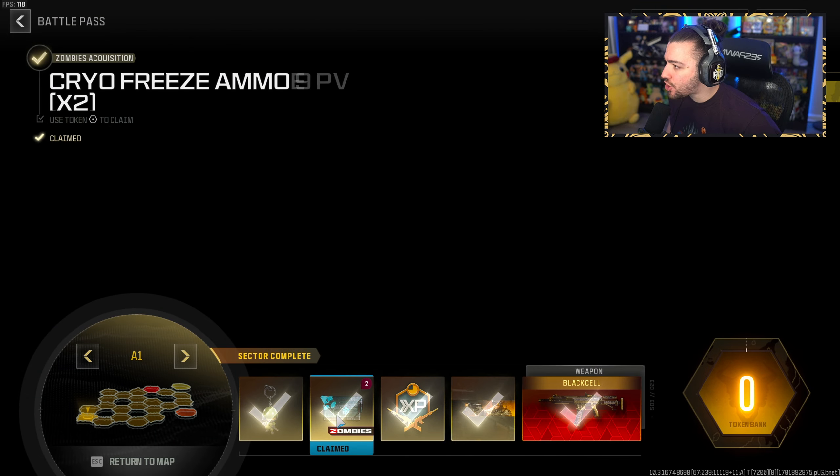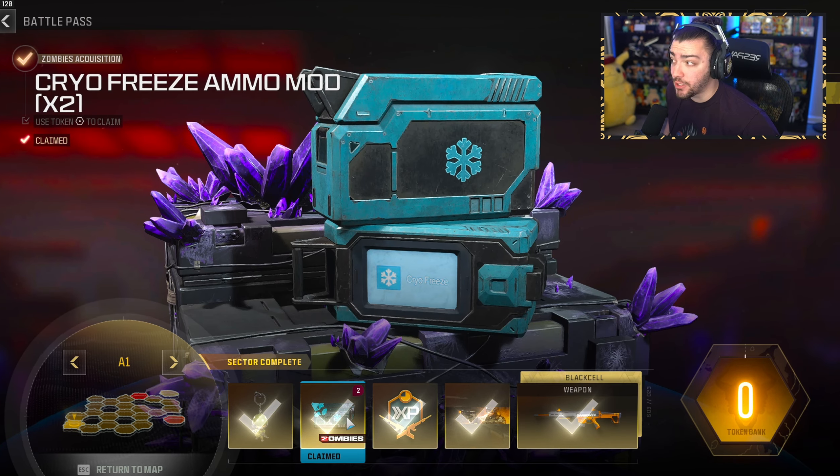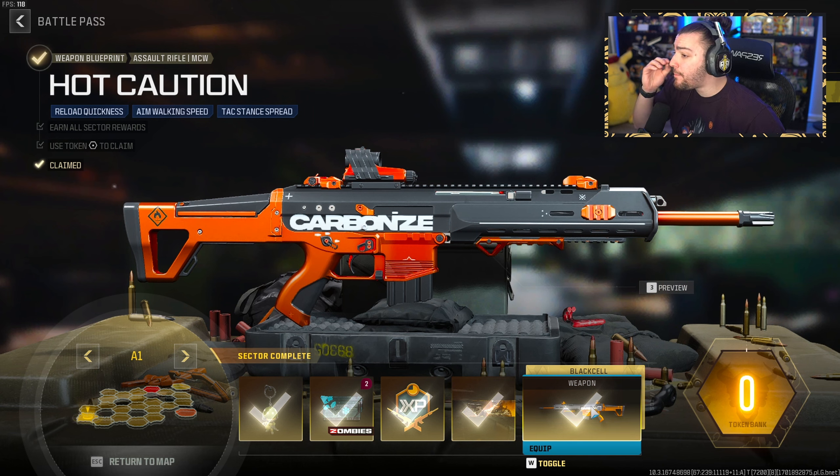For Sector 1, we got the Melee Charm. We also have the Cryo Freeze Ammo Mod for zombies, which is really damn good. We also got some double XP, which is definitely needed for these new weapons, a new calling card, and a brand new MCW variant. And of course, Black Cell is back — if you own Black Cell, like the Battle Pass expansion, you will get even more variants.